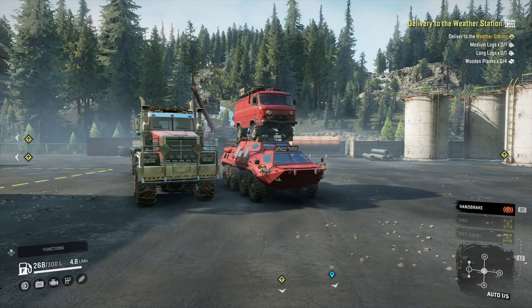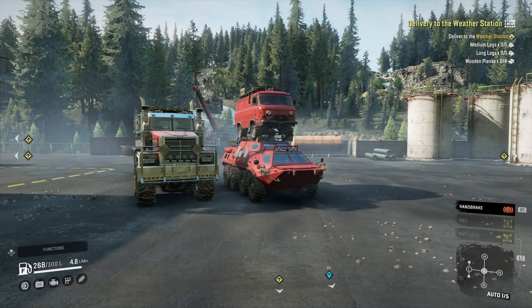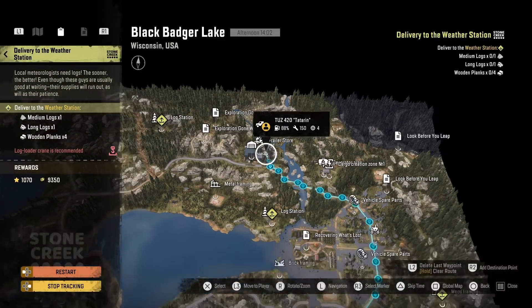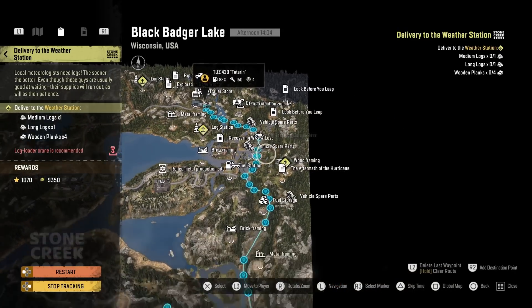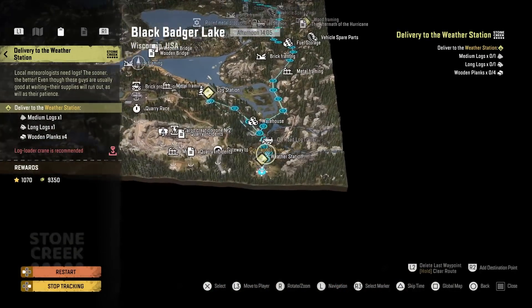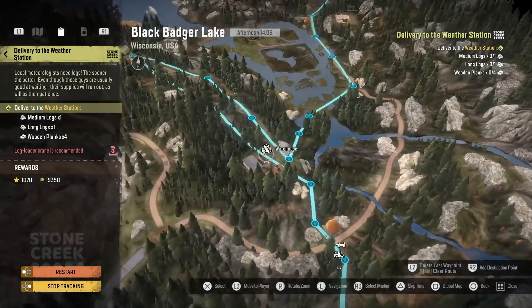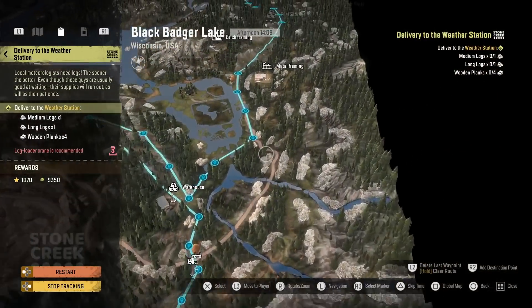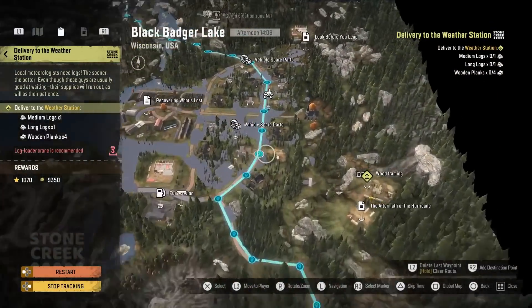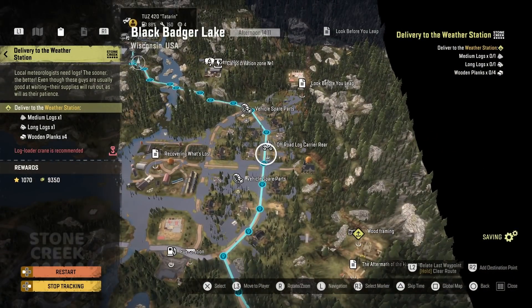How's it going guys, it's Mr Lone Wolf and today I fancied finishing off the mission that was kind of a failure on yesterday's live stream - it all went a bit wrong. The mud was just getting too mad; I didn't take a horse or a vehicle so I ran out of fuel with the Navistar. For those of you that didn't see it, I was doing a delivery to the weather station. You've got to bring one set of small and one set of medium and long logs down there, and also four planks. I got the Navistar pretty damn close but as I said, I ran out of fuel - I had about 10 litres left, it was already spluttering, I knew it wouldn't make it.